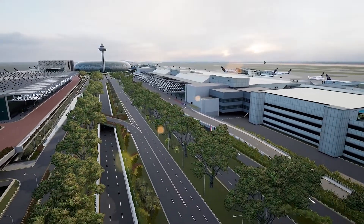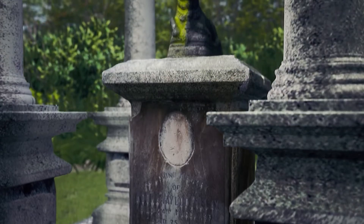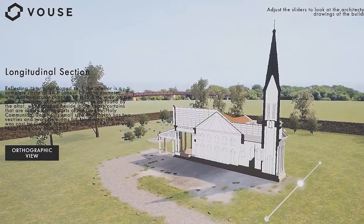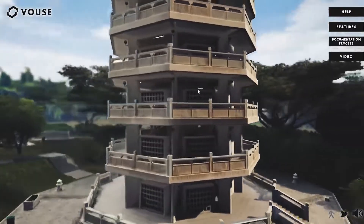Hi, I'm Ian Jay from VALS. We are a design agency based in Singapore. VALS is an assemblage of architects, programmers and game designers. We use game engines in the architecture and built environment sector on a wide range of projects, ranging from residential to commercial and even to heritage.